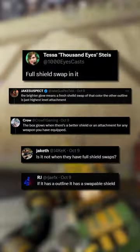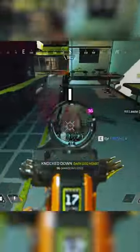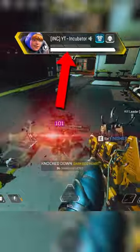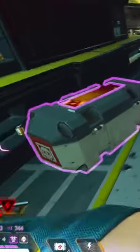The rumor quickly started spreading that the thicker line meant that there was a full shield swap inside. I personally tested this and it seemed to be true. Notice how my shield is gone, and when I pick up the purple shield from the box, the thick outline disappears.